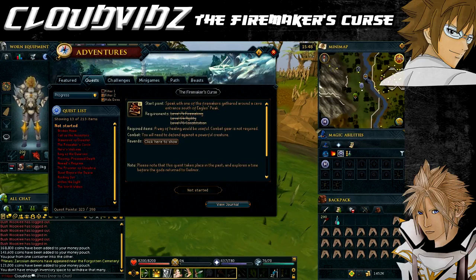Hey everyone, welcome to my guide on the Fire Maker's Curse quest. For this quest there are no actual quest requirements, but you do need the following skill requirements: level 74 Firemaking, level 76 Constitution, and level 64 Agility. Since the skill requirements are needed to start the quest, none of those can be boosted, so you have to have the physical level.